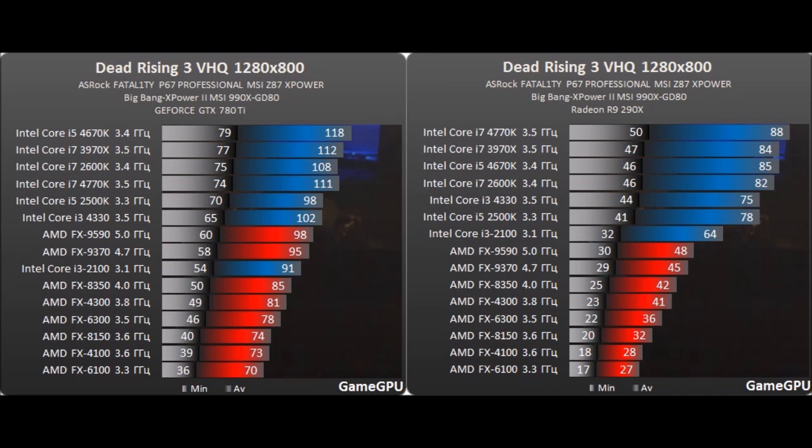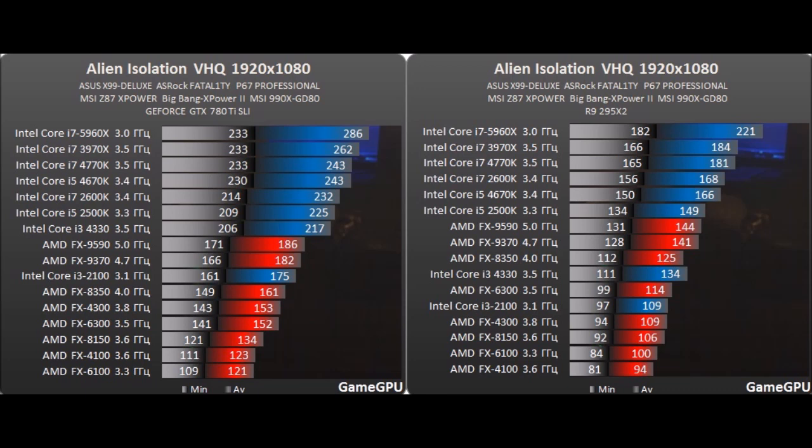This all started with GameGPU.ru, a Russian website that benchmarks this kind of stuff. I usually don't trust every website I find online — GameGPU was a new thing for me. But, getting to serious things: using the R9 290X, the FX6100 had considerably worse frames than with NVIDIA. Dead Rising 3 was a poorly-optimized game and wasn't an NVIDIA partnership — so I needed another proof. I moved to Alien Isolation and found the same thing: better performance with the same processors on NVIDIA than on AMD.